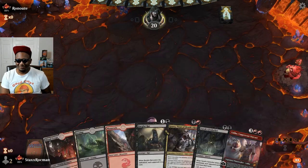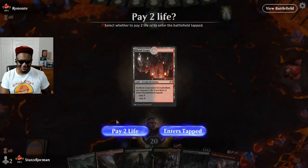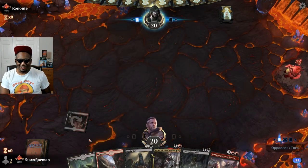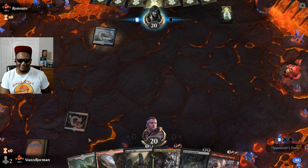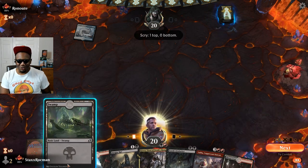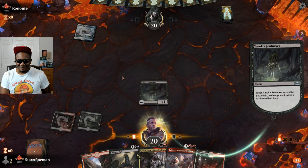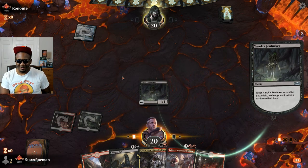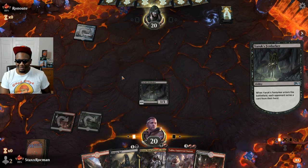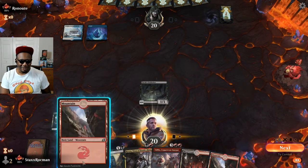Like this hand. Great hand and I'm on the play. Excellent. I don't know what this guy's playing. Blue-white control. Go ahead and get the Fenlurker down — can't counter it now. Make him get rid of a card. You can counter the red, but I'd rather have the Fenlurker on the field. Holding up some counter magic.